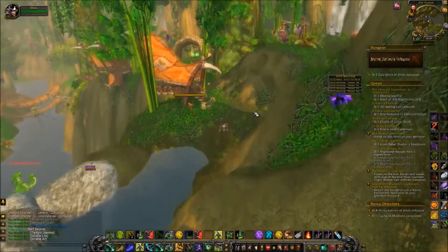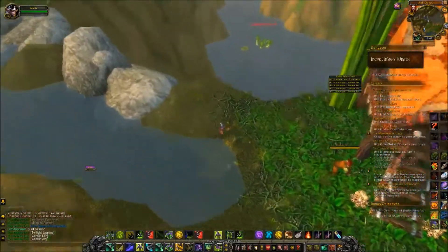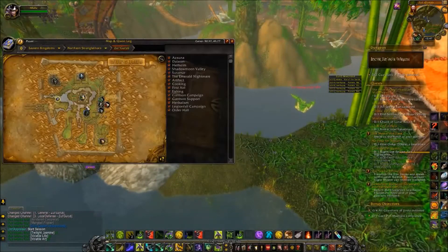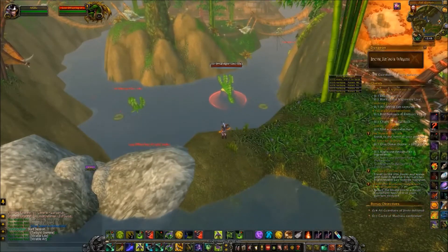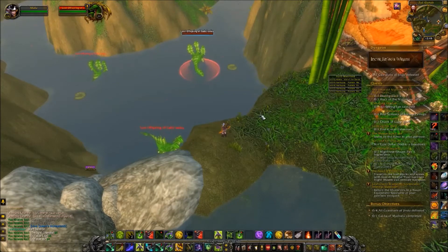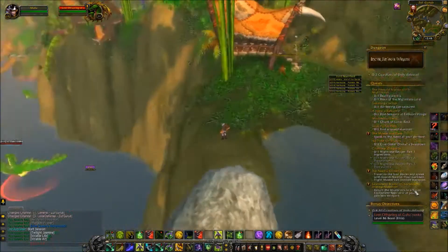It's a rinse and repeat. The second thing I'm gonna show you is Volatile Water — I'm not actually gonna do it but I'll show you. You go into this circle and kill all of the Lost Offspring of Gaz'roka. When you kill the last one it drops the loot. The first time I did it I got about 18 Volatile Water, so if you want to take a little more time and do it, you can.